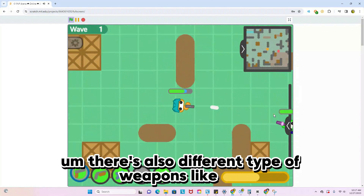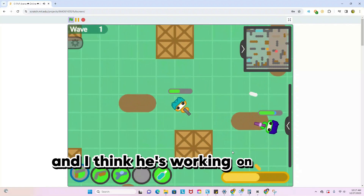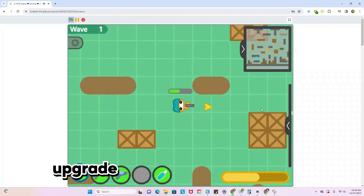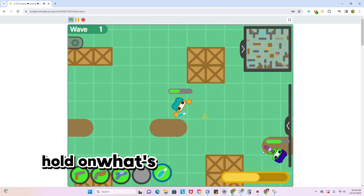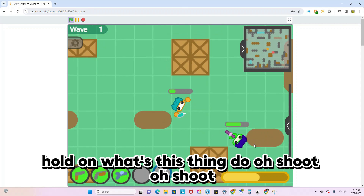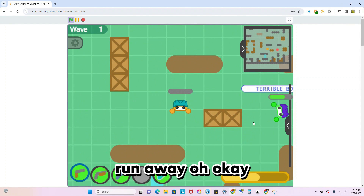There are also different types of weapons, like grenades and armor, and I think he's working on a third type of upgrade — though I'm not quite sure yet. Okay, where does this thing go? Oh shoot — run away, run away! Well, I died.